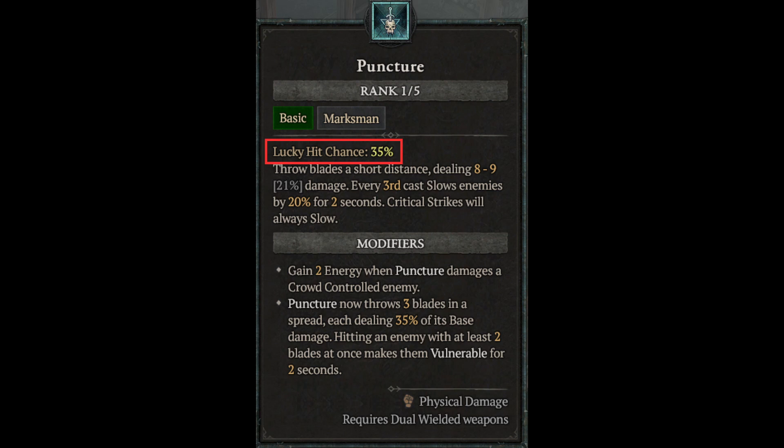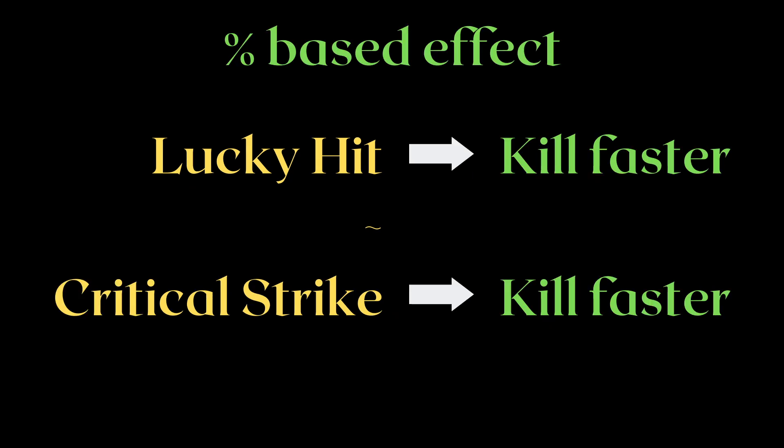I'm going to use a metaphor to help you understand Lucky Hits. You can think of LHC like Critical Hit Rate, and Lucky Hit Effect like Critical Damage. Critical Hits and Lucky Hits are definitely different, especially the Lucky Hit Effect versus Critical Hit Damage. But essentially speaking, both of them are there to increase your combat effectiveness given a certain proc rate. Except Lucky Hit is one step more complicated than that.